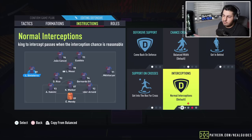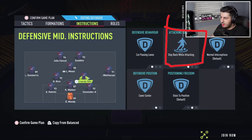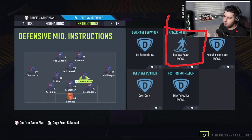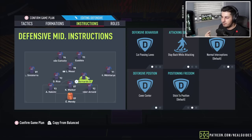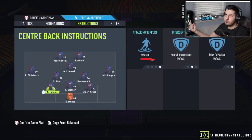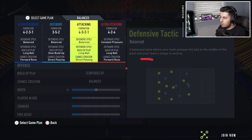Both CDMs on cut passing lanes, attacking, cover center. If you want to make this a bit more attacking, put one of the center mids on get forward or leave them on balance so one guy goes forward while the CDM stays back. Personally I leave both on attacking and trigger them manually myself. The left center back and right center back — put them on overlap. This is important: when they go forward they act more like wide fullbacks, and doing the butterfly wings with these guys on overlap is the key.